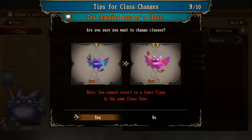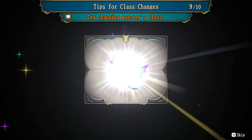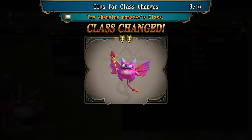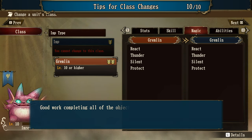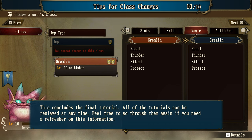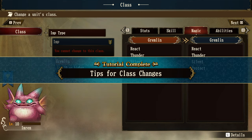Let's do it — the imp turns into a gremlin, a pink figure version. Good work completing all the objectives in this tutorial. Changing a unit's class is a great and exciting way to see the results of your troop's training and hard work throughout many battles. This concludes the final tutorial. All tutorials can be replayed at any time if you need a refresher.